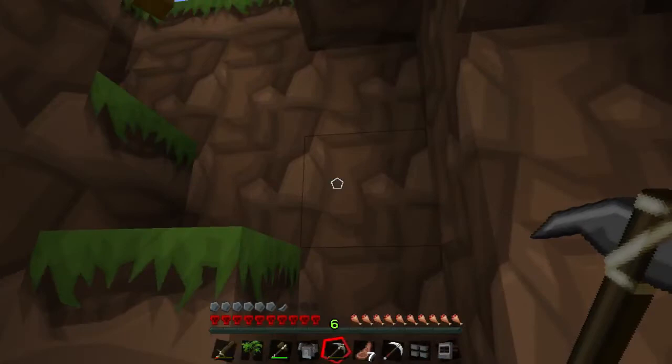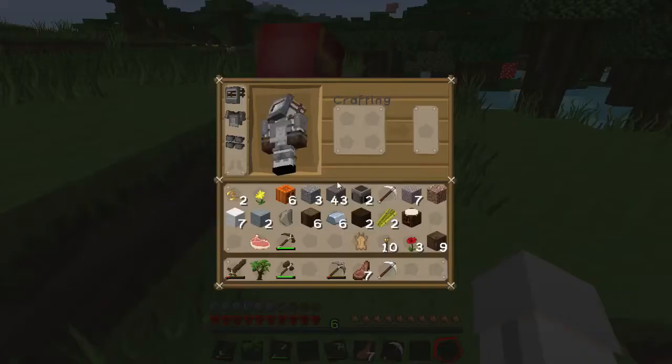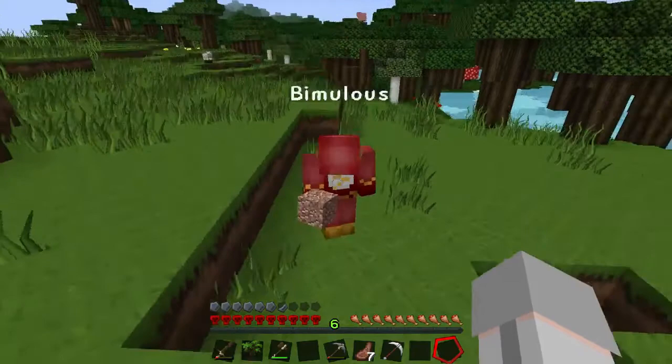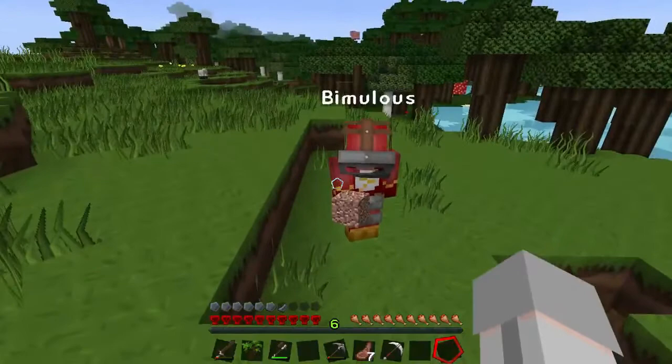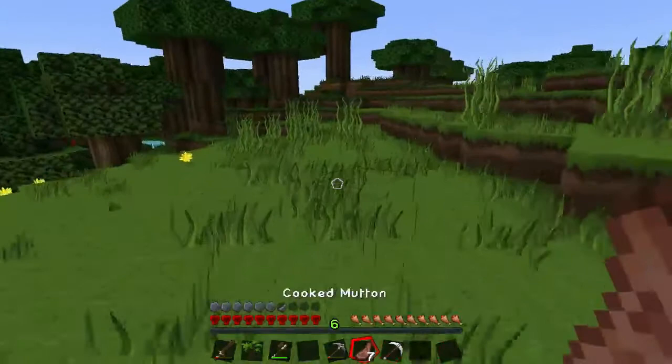We best hurry so we can get there before it gets dark. Here — I've got some stuff for you. For you I have one of these, one of these, one of these — an extremely attractive silver chest plate, hat, and pants. It's so fashionable, only the best!